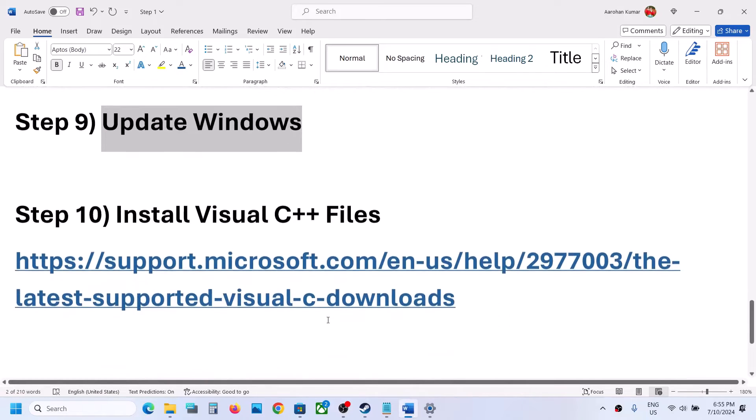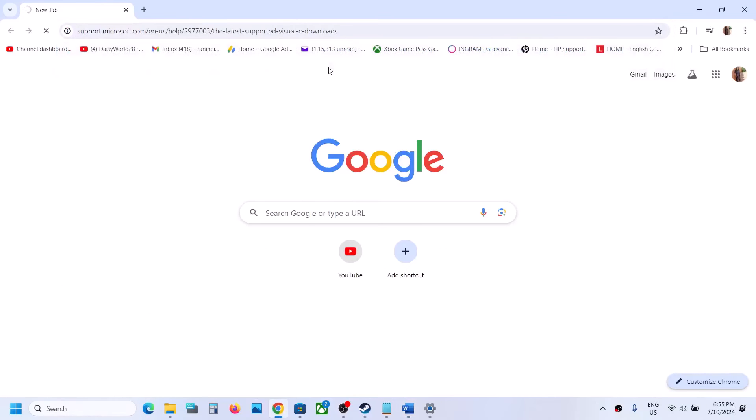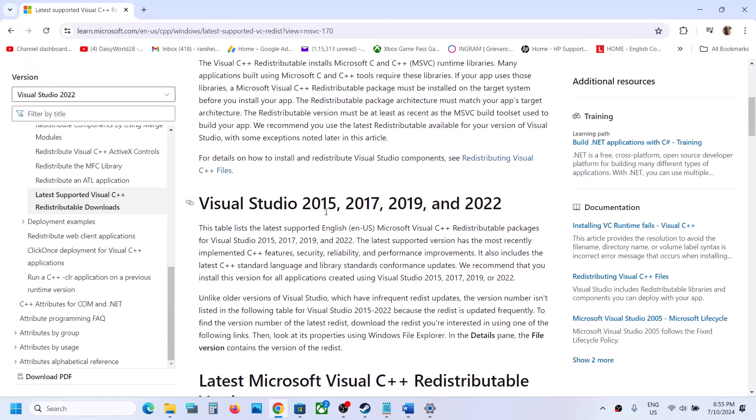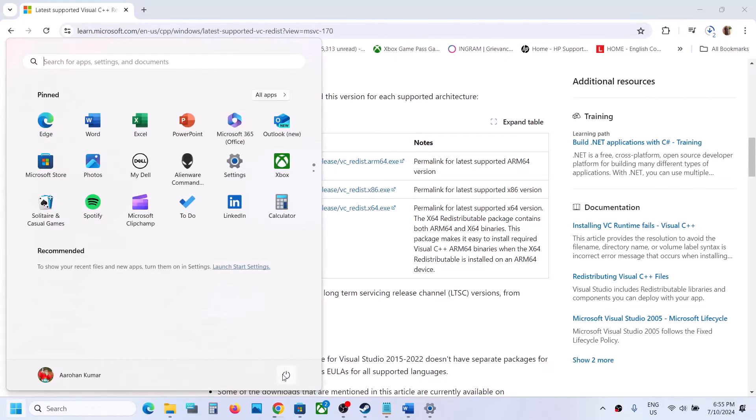The next step is to install the Visual C++ redistributable. Copy the link provided in the video description and open it in a browser — it will take you to the Microsoft website showing Visual Studio 2015–2022. Download and run both the x86 and x64 EXE files. Once you install both, restart your computer and then launch the game.